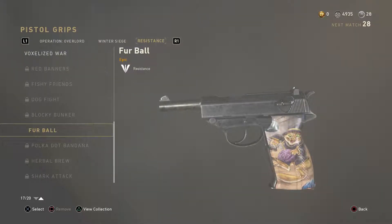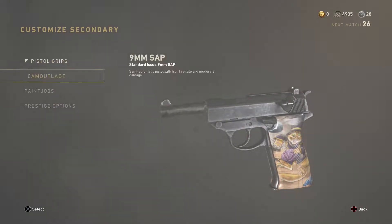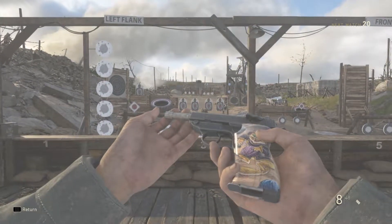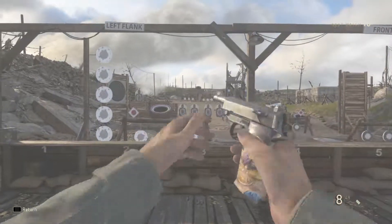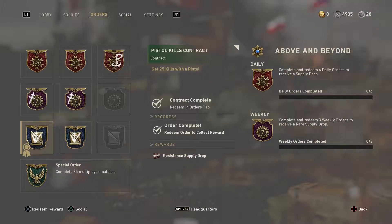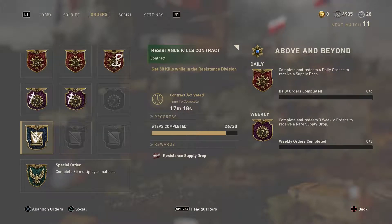I got some attachments on this bad boy. Let me look at what pistol grips I have — I like that furball one, we're doing that one. These resistance pistol grips are actually pretty nice. I need four more kills in the resistance division and nine more kills with the pistol.